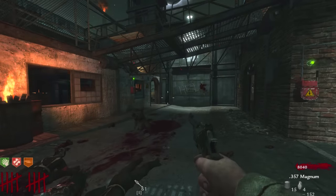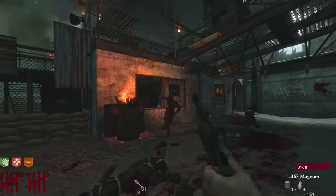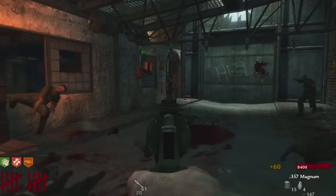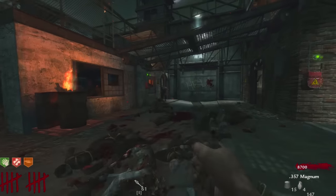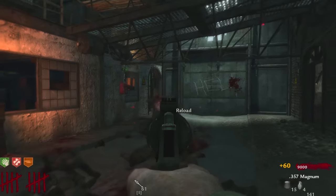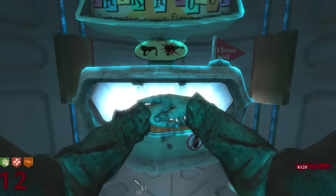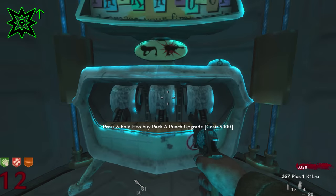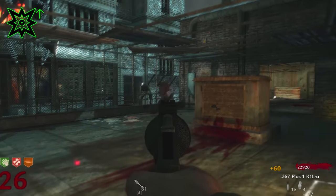Moving on to the next pistol in World at War — the 357 Magnum. Unupgraded, its damage output is very similar to the C3000 Biatches, but it doesn't do explosive damage so it focuses on one or two zombies at a time. It's still very powerful and will one-shot for a pretty long time. Once upgraded, it gets a damage increase mainly in headshot multipliers — the head and chest multipliers go up, while fire rate and ammo stay the same.